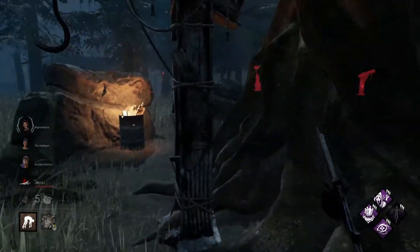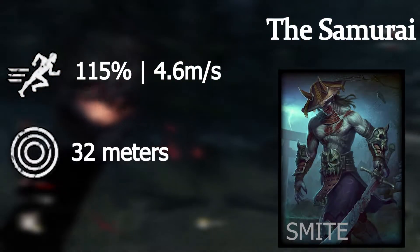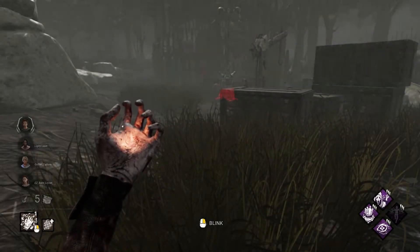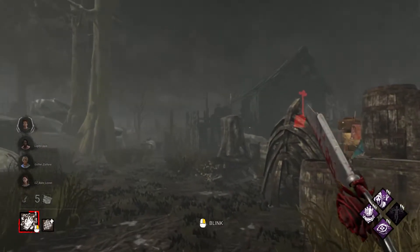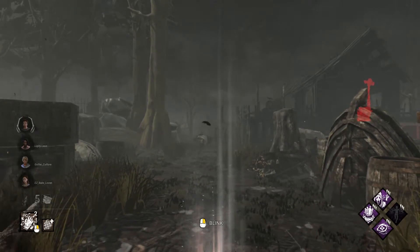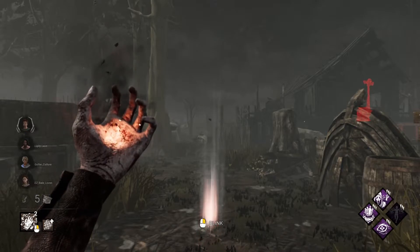This killer, who I'm just going to lazily call the Samurai, is a 115% movement speed killer with a 32 meter terror radius, just like Trapper. I'm using Nurse to demonstrate the visuals here, since I think her power is the best I could find for this. So here's the gist of his power: he charges up a blink, just like Nurse, except he only has one and it doesn't go nearly as far.